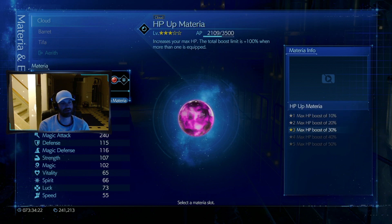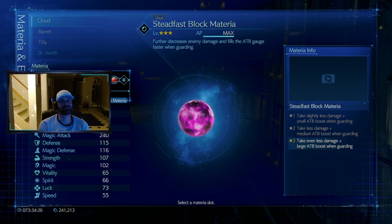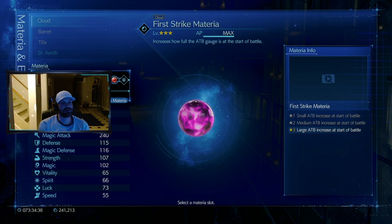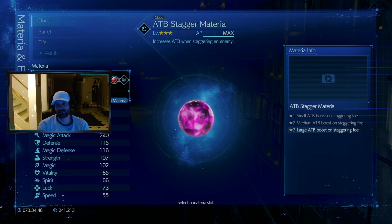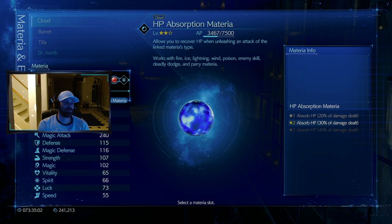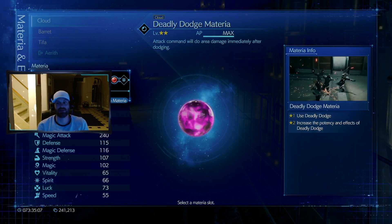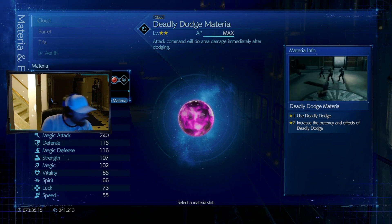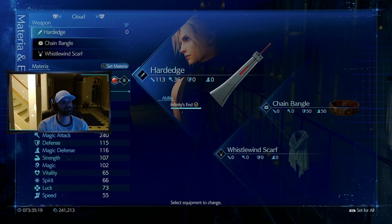Obviously switch it up when fighting bosses if something's not working. Double HP up for survivability, steadfast block materia to gain ATB charge — more rounds, more attack, more pressure. Chakra as an ability heal. I'm running the Leviathan summon, first strike materia for ATB charge, ATB stagger so when we stagger the foe we gain ATB charge. Infinity's End to knock it out of the park, and HP absorption with the deadly dodge — rolling around gives you heals, so I like that combo.